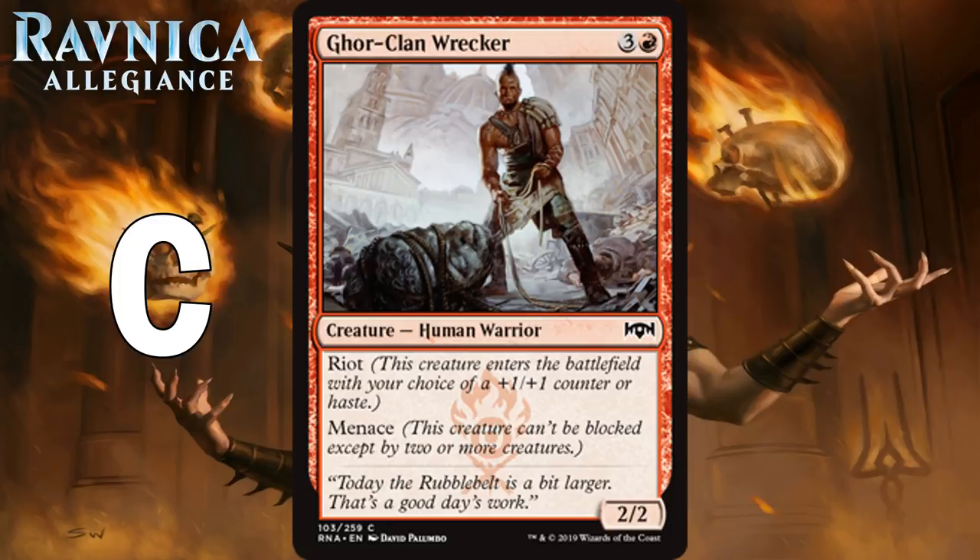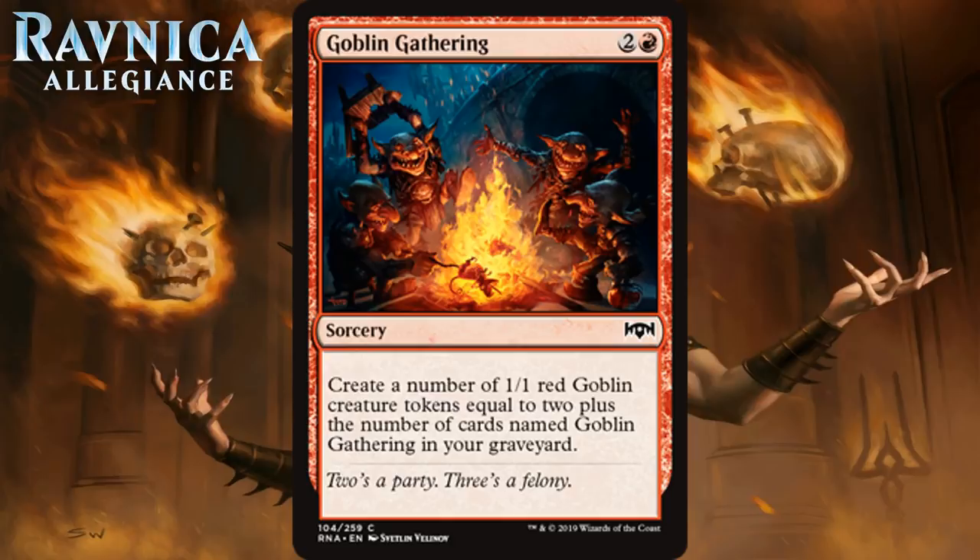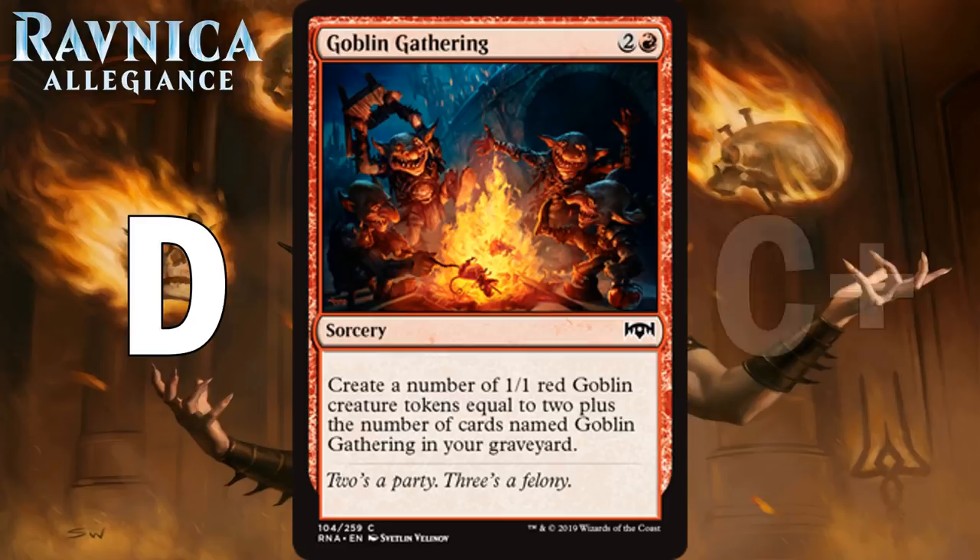Next up we have Goblin Gathering, which for 2 generic and a red is a common sorcery. It creates a number of 1-1 red Goblin tokens equal to 2 plus the number of cards named Goblin Gathering in your graveyard. One copy is not especially good and probably not very playable — like a D. Two copies maybe gets you up to a D+, and if you have 4 or more, it probably pushes up to C+. Rakdos has lots of ways to take advantage of extra bodies with sacrifice, and they can help swarm the board in Gruul. If you pick up a few late, the 3rd and 4th copies should be valued a little higher. It's a C+ if you have 4 or more.